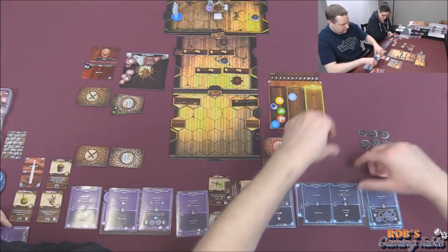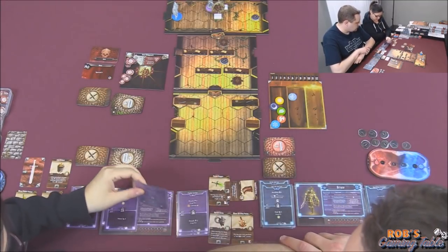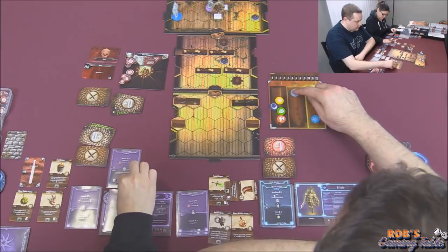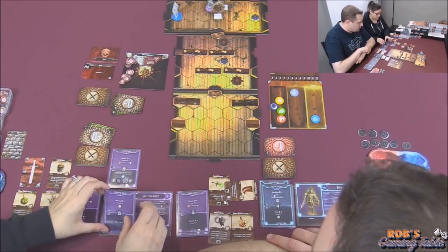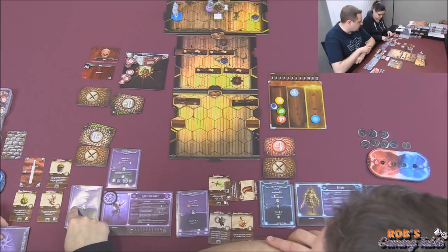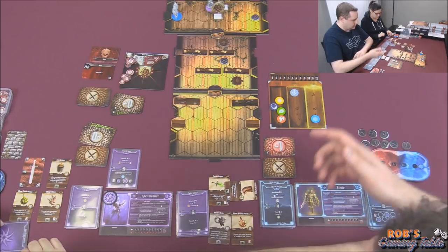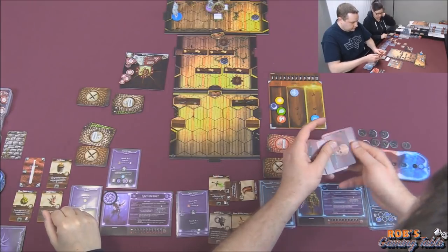Those gold are both gone. I'll set up the juggernaut here — frost element. It's all the way up so I don't get experience yet, only when it moves. They both have retaliate now. If I attack in their face I'd take three damage back — it is ranged but I'm right beside them so it would still apply. Not worth attacking. That's me.